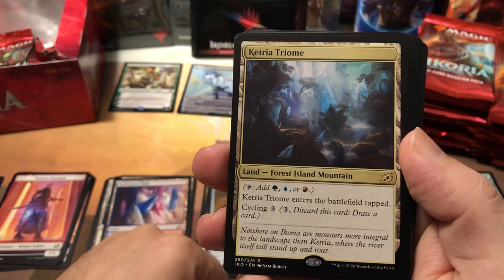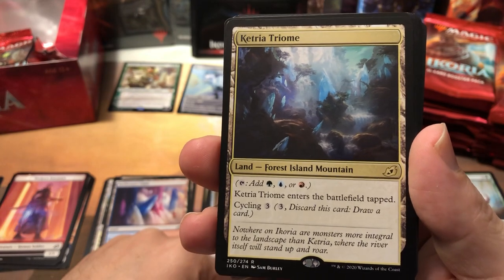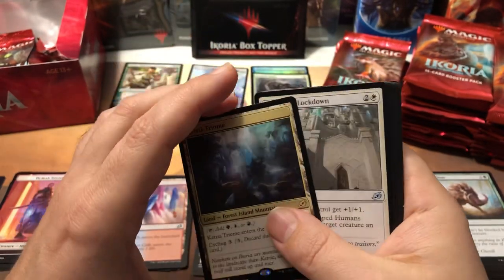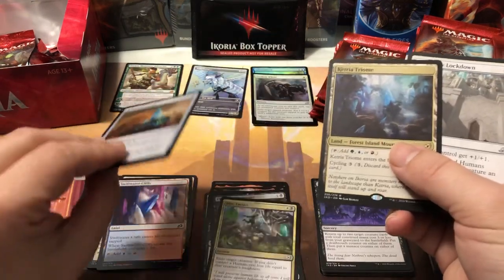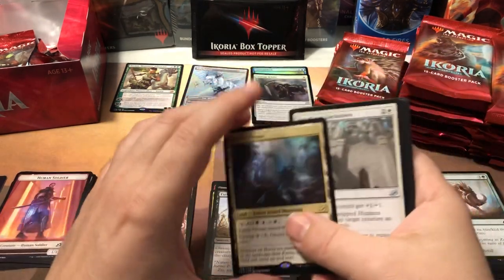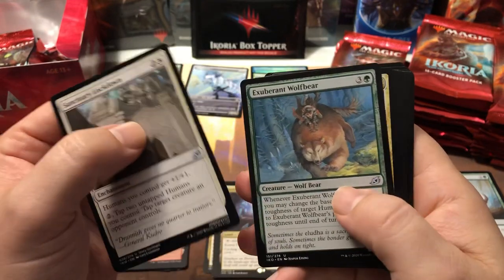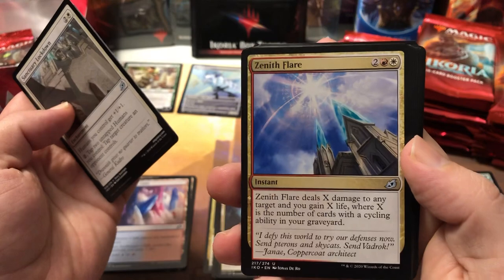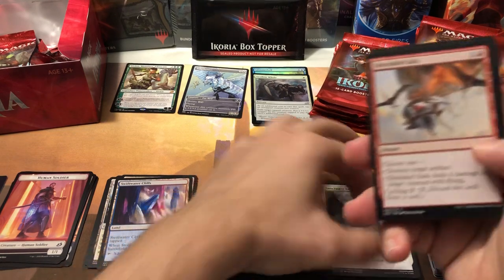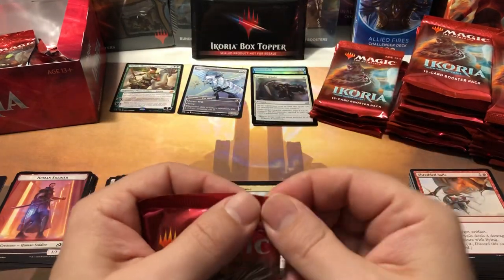Saltwater Cliffs — and speak of the devil, there you go. This is probably going to be the most valuable of the triumphs because — oh no, this is blue, red, and green, I thought it was blue, red, and black. Okay, blue-red-black is probably gonna be the most popular or most expensive. This one will probably be up there though because it's got blue and red. Our uncommons are Sanctuary Lockdown, Exuberant Wolfbear, and Xenoflare — that thing's annoying when you're playing against it.